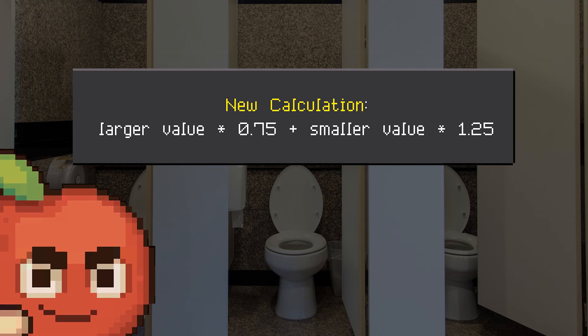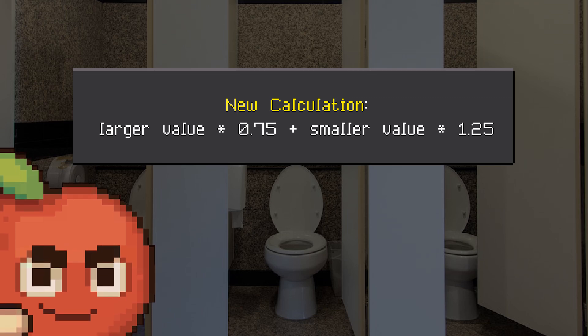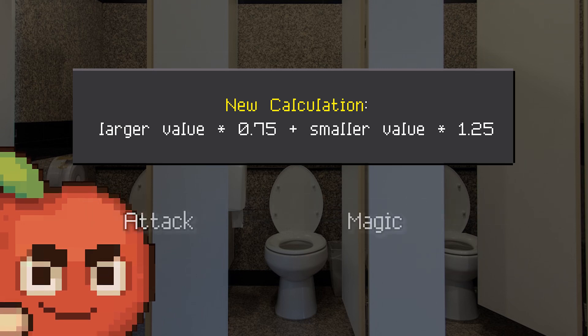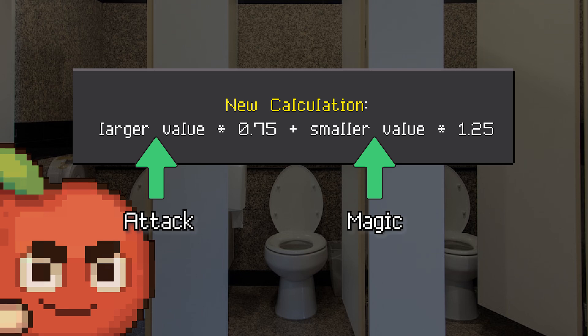Before we move forward, this is how you use this formula. Let's say your attack power is higher than magic power — then your attack power automatically becomes the larger value and your magic power becomes the lower value.